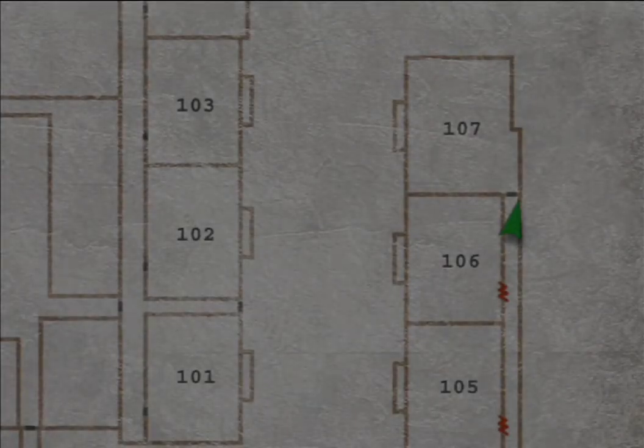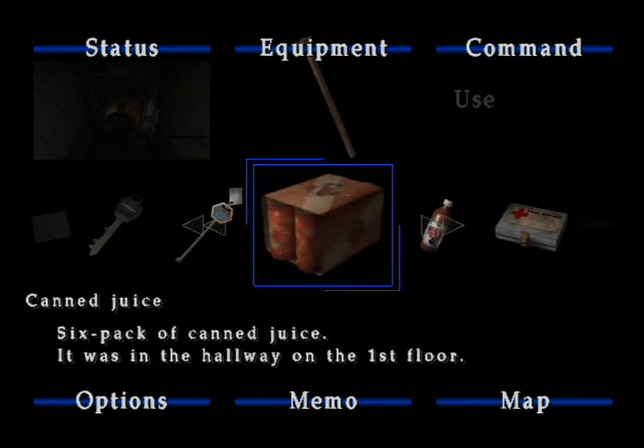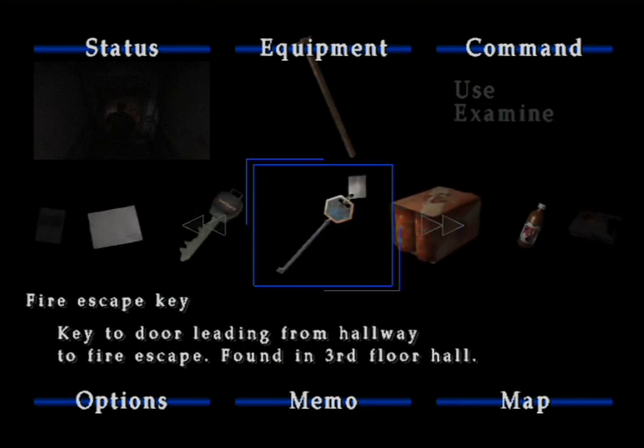By the way, I just got a canned juice. Still don't know what button the items are, so that's cool. I got a six-pack of canned juice, so I'm pretty good with this — you could throw a party. Also we've got a Firescape key. I don't know what that's for.